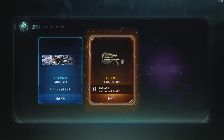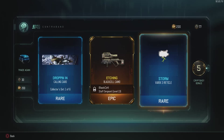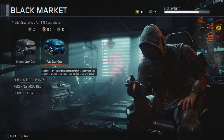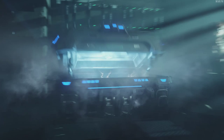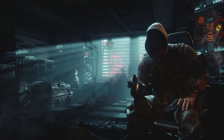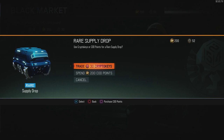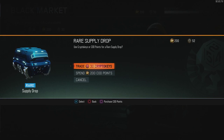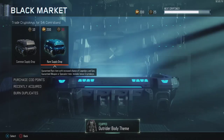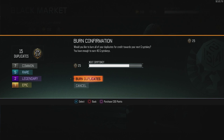Moving on to the next supply drop — this is second to last. I'll check the burn duplicates right after to see how many crypto keys I get back. I have this one already so that's a burn, and the Ruin Boast Praise Me. If I don't get enough crypto keys back this will be the last one. I'll equip the Outrider gesture — and 25 keys — not enough for another rare supply drop. Let's check burn duplicates.